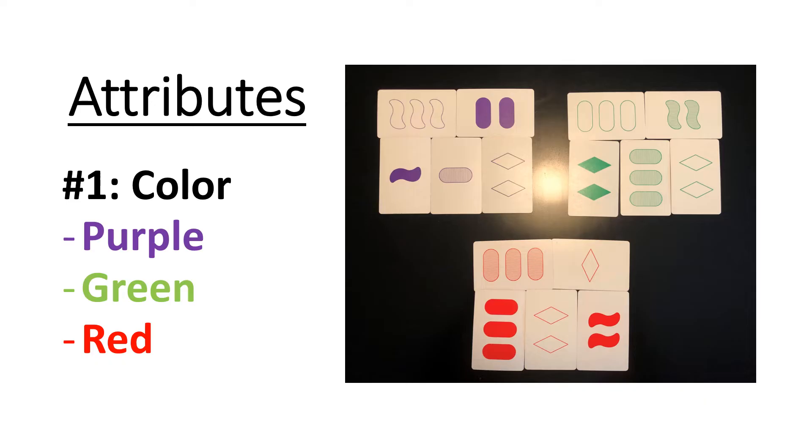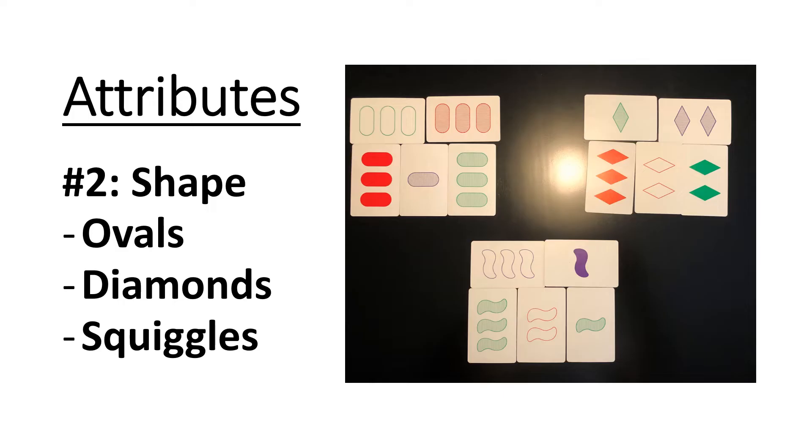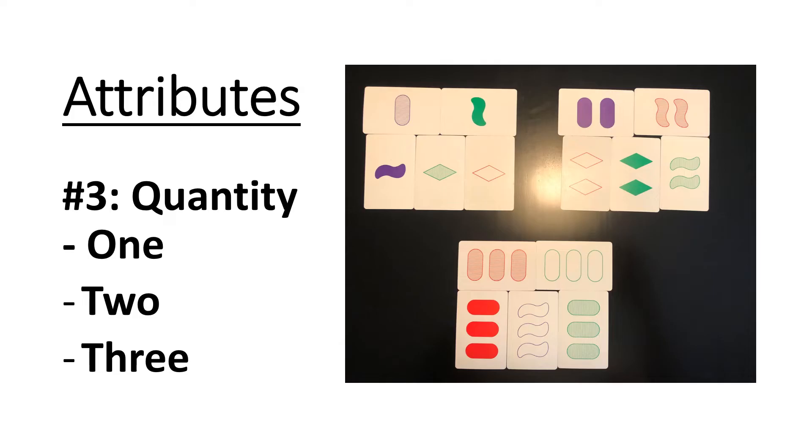Attribute number one is color. There are three different types of colors: purple cards, green cards, and red cards. The second attribute is shape. Some cards have ovals, some cards have diamonds, and some cards have what I call squiggles or squigglies or tildes. The third attribute is quantity or number — some cards have one object, some cards have two objects, three objects.